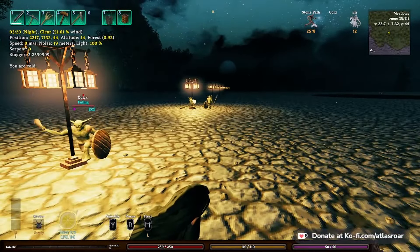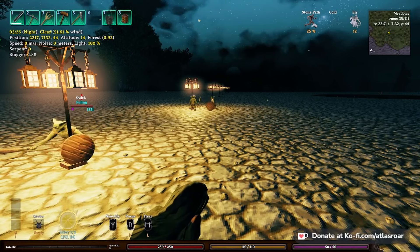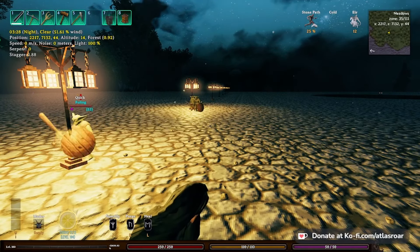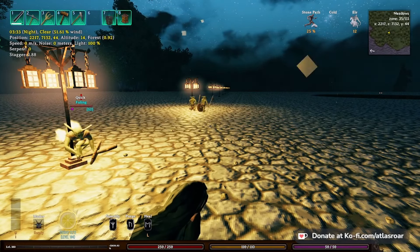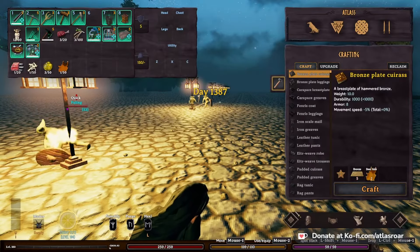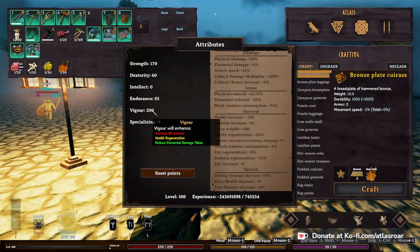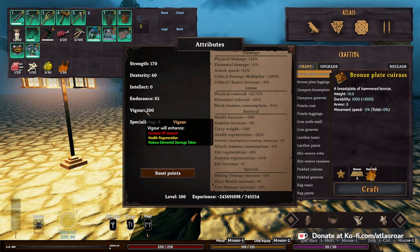A discussion that needs to be had is what should the max HP, max stamina, and max Eitr be for the MMO levels. I think I'll go for 100 each for max HP and stamina, and 50 each for max Eitr. So no enchantments, nothing else — just the MMO levels. Right now I'm at 200 vigor, so because vigor levels HP amount, health regen, and reduced elemental damage, I'll keep the skill gap — you'll have to put 200 points in to get max.